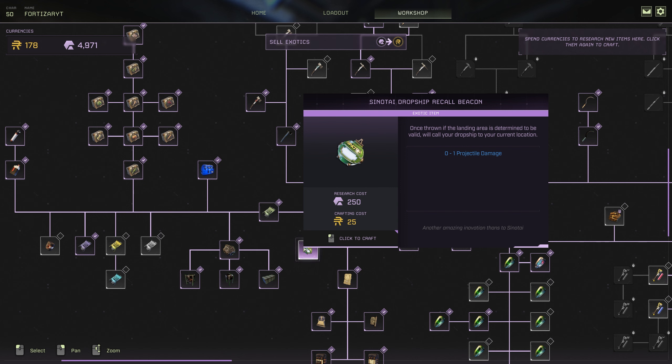Make sure you stand away and just wait for it to arrive — it might take a minute or so depending on how far it is. This will save you running back to your dropship. So if you save your final exotic extraction location which is far away from your dropship, now you can call it to you and just get in it and leave.